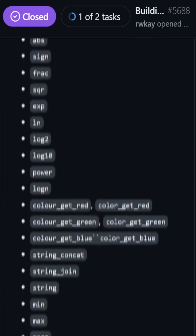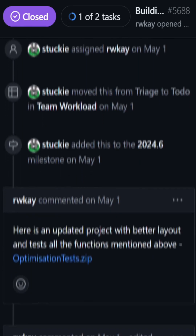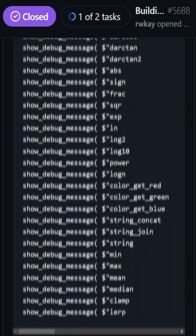But now that list has been expanded dramatically to include most math functions as well as a few color-related and string-related functions. The only notable exception to this list is the square root function, which I will not get into here, but you can read about in the link in the description.